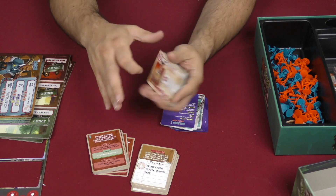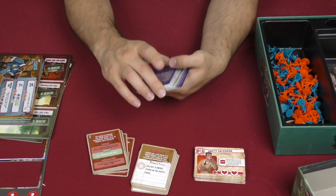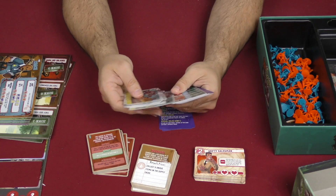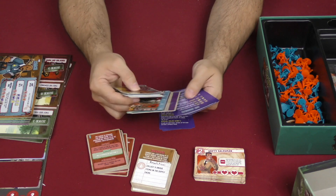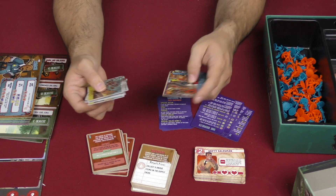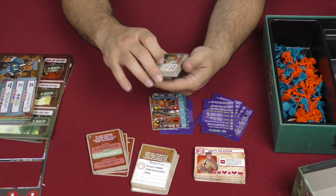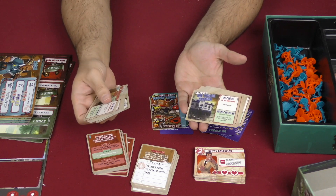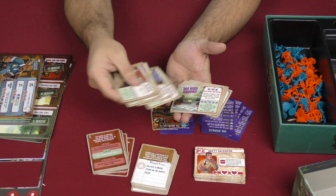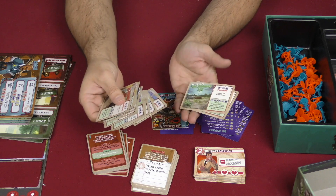Here we've got missions for the solitaire mode, some locations, player aids, and upgrade cards — probably also for the solitaire mode. The different locations require you to roll a number of maps to either travel there or avoid some sort of bad penalty.